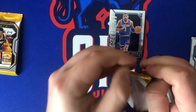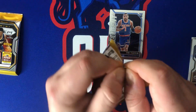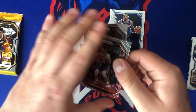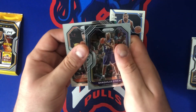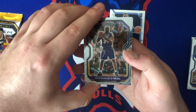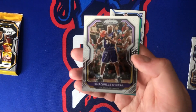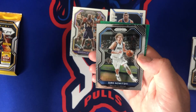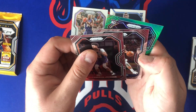Two packs to go. We got Cam Johnson. Got a green Shaq — actually that's probably one of my favorites of the day — Laker Shaquille O'Neal, nice. Dirk, and a rookie green.